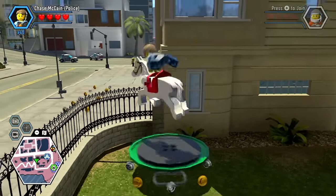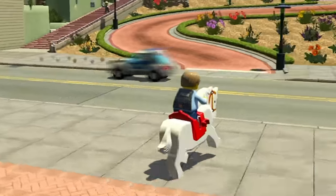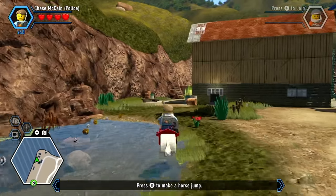You can ride a horse on a trampoline. Here in Cherry Tree Hills — how does this even work physics-wise? Myth confirmed! Why would the developers code that in? Nothing can stand in the horse's way, not even metal poles — this guy is strong.